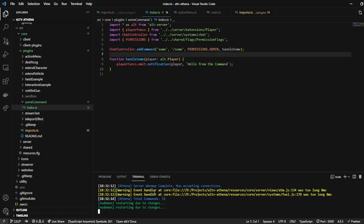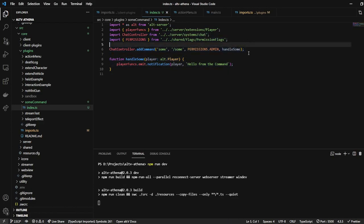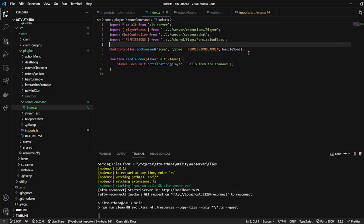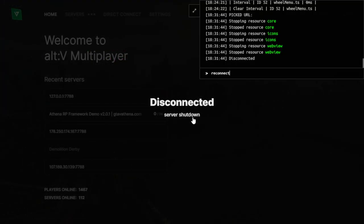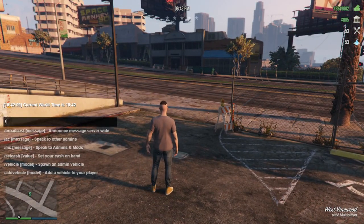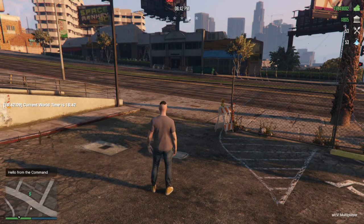We're going to go ahead and restart our server here and test this command to make sure that it works in game. So I can do T slash SOME — there's our command down there, you can see it kind of at the bottom. When I do that, we get a notification that says hello from the command.